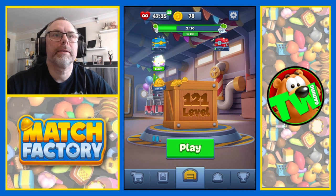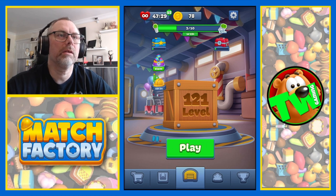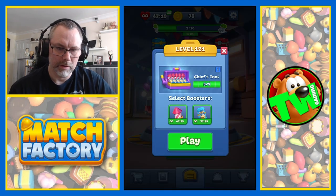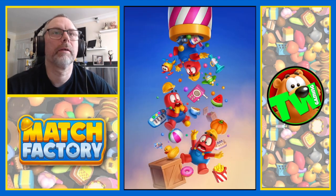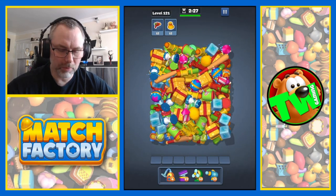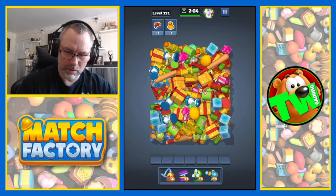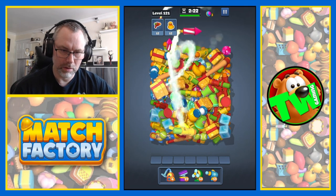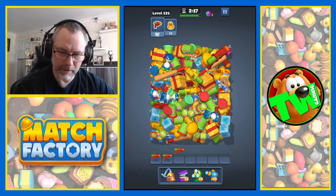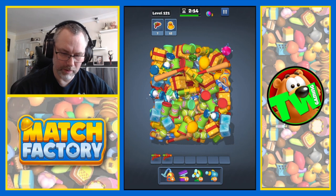We've got two keys there, and lots of other stuff. Oh, I've just realized the jetpack challenge or whatever it's called isn't on the screen — interesting, have they given up on that? Level 121. Is it only over a certain level? Possibly, I don't know. Anyway, we're off to water pistols and rubber ducks.